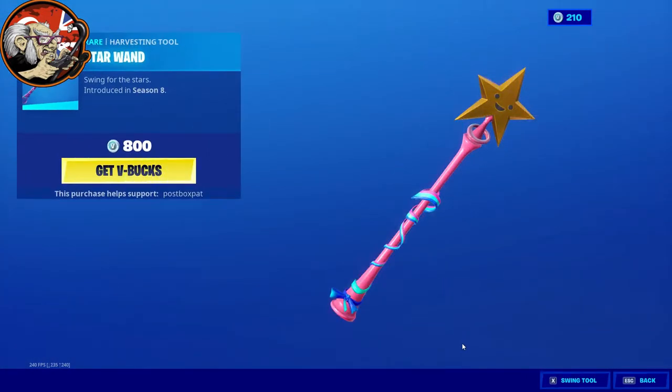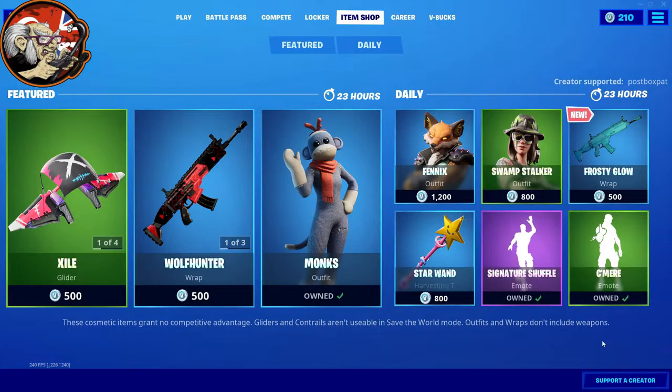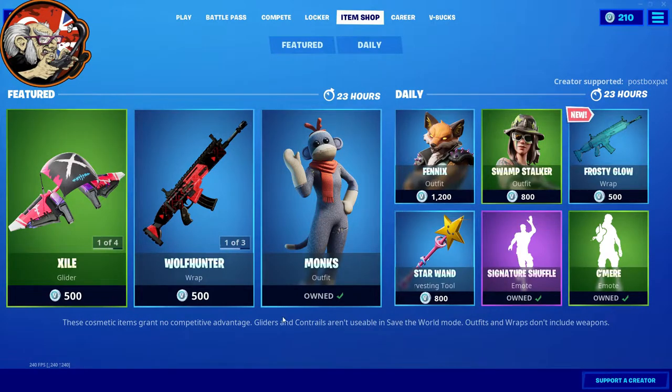Star Wand harvesting tool — very cool. Signature Shuffle emote. Okay, so nothing else to look at there.